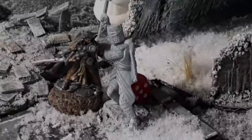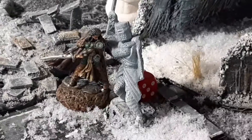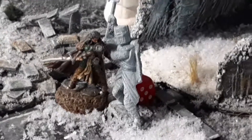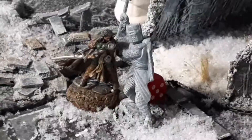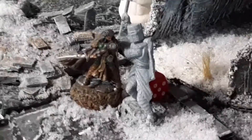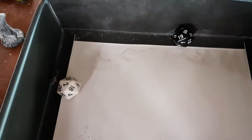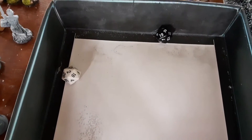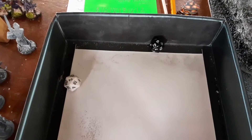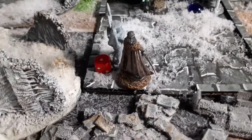Soldier phase — my treasure hunter attacks the statue. She's plus four fight versus plus one, and she also has a two-handed weapon which gives plus two damage — something I'd been forgetting in previous turns. The golem rolled a 10, she only rolled a 2 plus 4 equals 6. Her armor is 11 and the golem only rolled 10, so no damage is taken on either side.